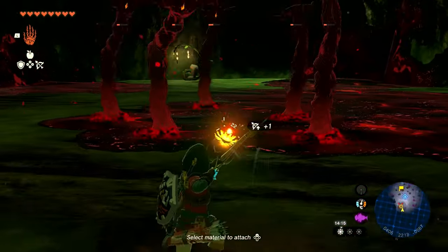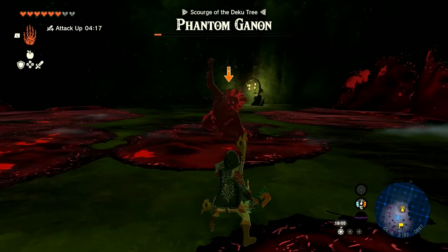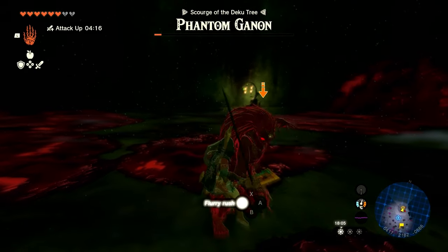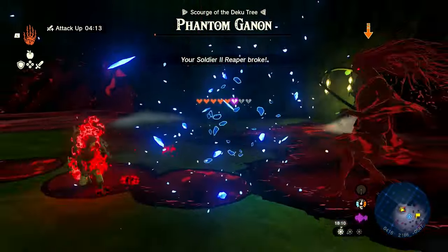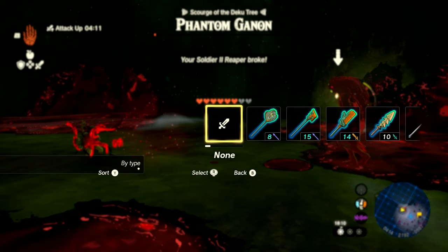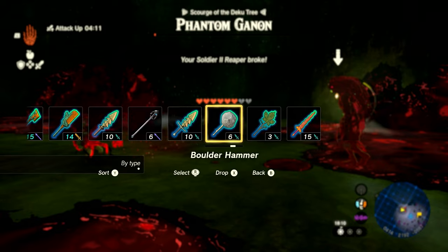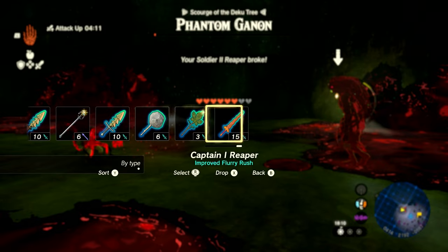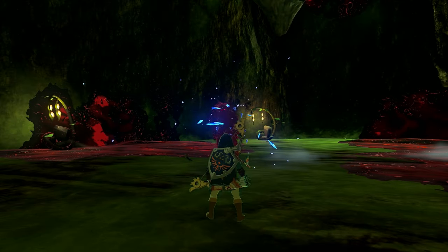Then you have to face Phantom Ganon. This is all about dodging, parrying, and flurry rushing. He'll come towards you, raise his sword for a second, and then strike. What you want to do is either parry or dodge out of the way using the jump button and get that perfect timing to land a flurry rush attack — this causes the most damage. I found the flurry rush was much better for damage than parrying.